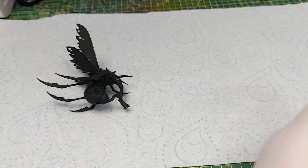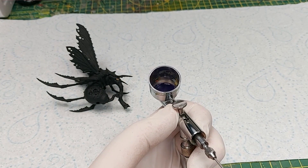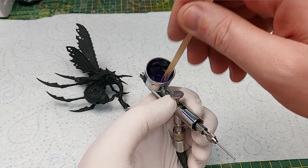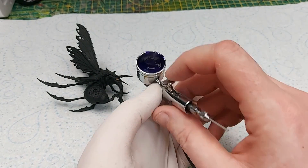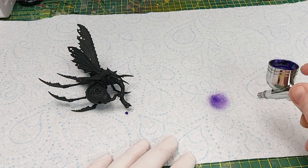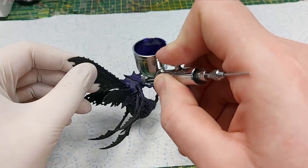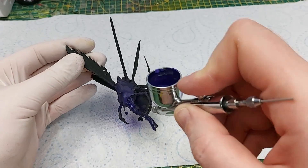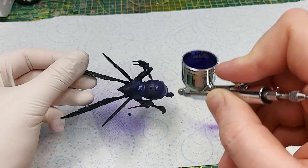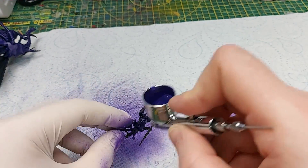To get a smooth coat, I'm putting this straight in the airbrush with a little bit of thinner - mostly hexed lichen with a little bit of alien purple. Give it a good mix and when ready we'll cover the entire collection, and once the drones are done we'll move on to the plague bearers themselves.